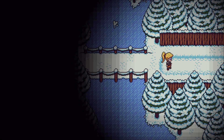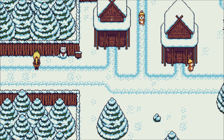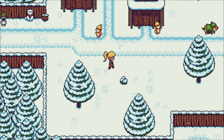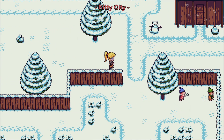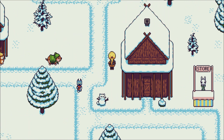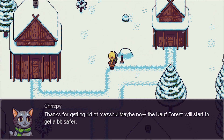And we got another Tuna roll which is always nice. Sparkles says: you've gotten permission from Lord Nuggets to enter cow forest. So he isn't saying anything that we didn't already know. In this village we got the sub-quest to find the snow kitten head for the snow kitten up here. Thanks for getting rid of Yasu — maybe now the cow forest is starting to get a bit safer.